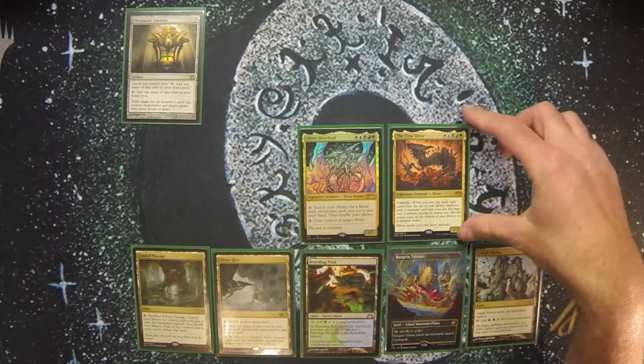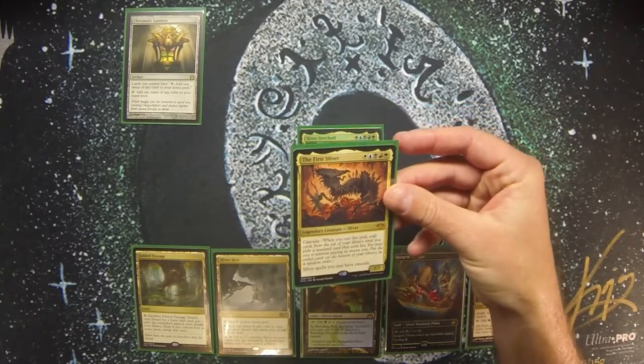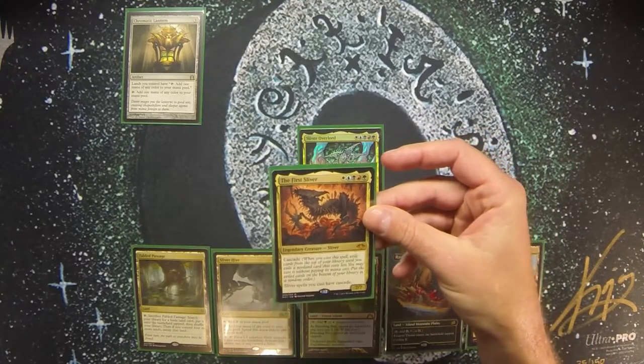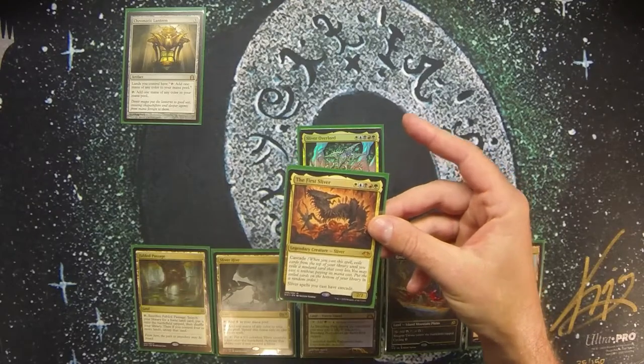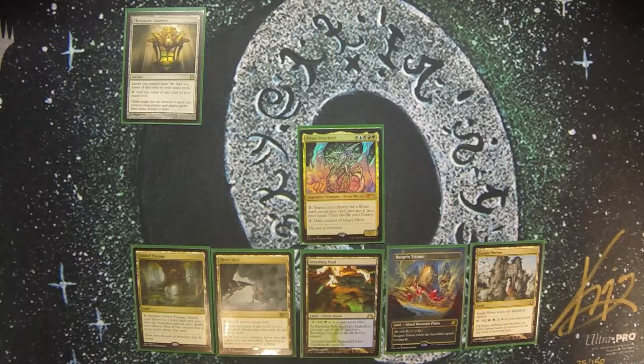I also have The First Sliver, which is a 7/7 for 5 with Cascade, and Sliver spells I cast also have Cascade. When you cast it, it will cascade into a converted mana cost 4 or less Sliver. Once The First Sliver is in play, every single Sliver I cast will cascade — including the ones they cascade into. So when you look at the mana curve of the deck, there's thought given to getting 2 to 3 Slivers off a single cast of a 4, 5, or 6 mana Sliver.